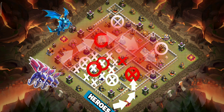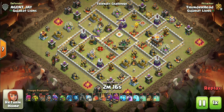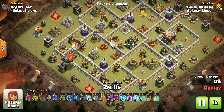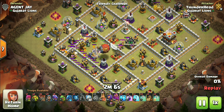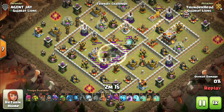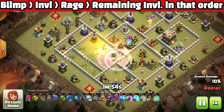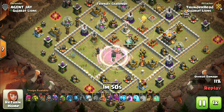Now let's execute it. The raid starts with deploying the blimp — I used a lava hound in front to tank all the defenses and trigger the traps so the blimp can reach safely at the target location. Remember to manually open the blimp and drop the invisibility right after it, then use a rage spell and drop the remaining invisibility spells one by one every four seconds. Don't let those defenses take a single shot on the super wizards or the attack is done — you need quick hands for this. Drop the invisibilities in such a way that it exposes the target defenses while always covering the wizards.